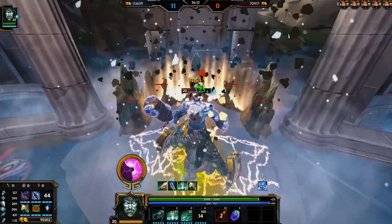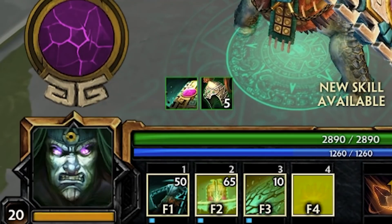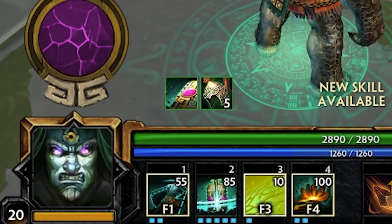Also watch out for block stacks that will block your 1's damage and stun from going off. Max your 2, then your 1, and then your 3, and put points into your ult whenever possible.